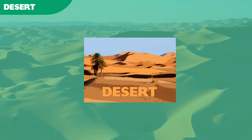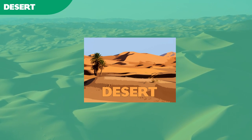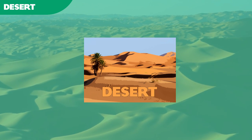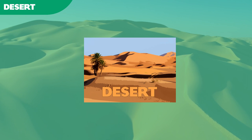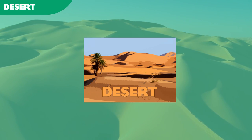Deserts are the most desolate regions of the world, with little or no rainfall contributing to extremely dry conditions. Animals and plants that live here have to be the most adaptable, with little or no naturally occurring water forcing these species to develop habits and evolutionary features to assist them to survive and even thrive in the most inhospitable biome in the world.